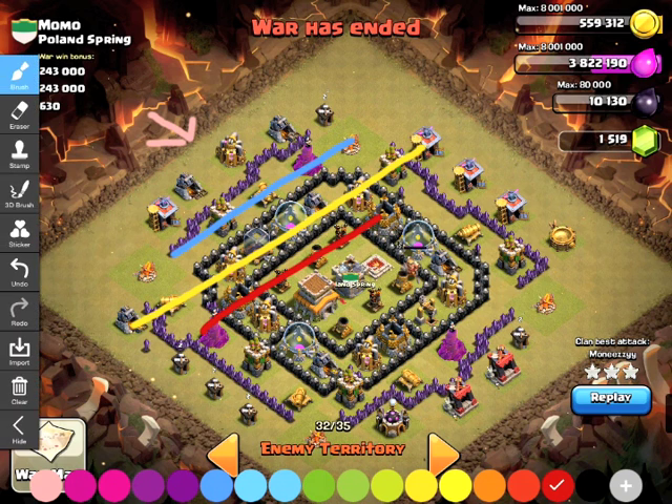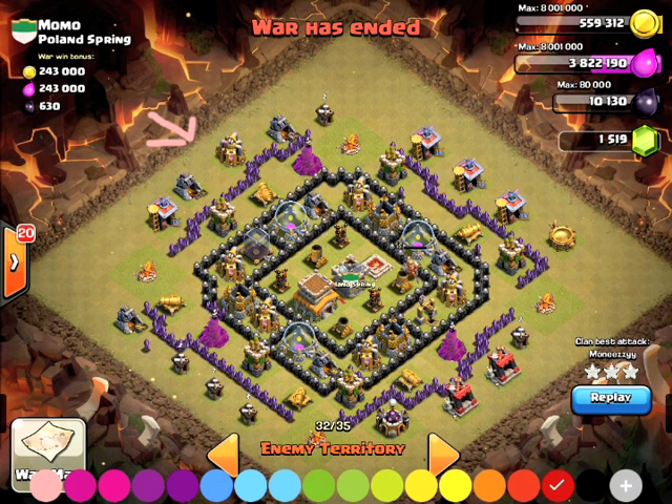She does a good job creating a funnel for her dragons and her balloons. In essence there are two funnels - your balloons are going to go to defensive targets, your dragons are going to go to whatever's closest, so you've got to funnel both of them. The cannon and the archer tower are what could ruin this raid with your balloons straying to them if you don't have them cleared before you drop your balloons out of your clan castle.